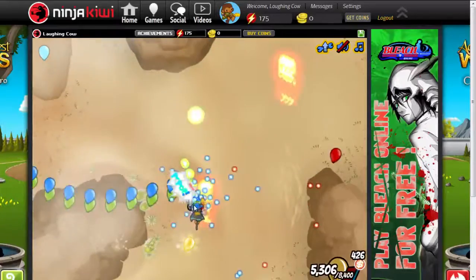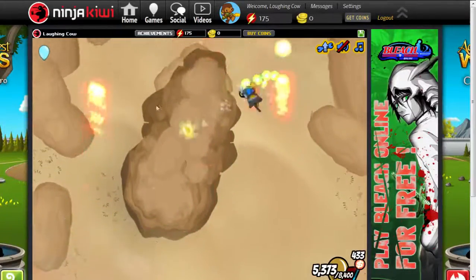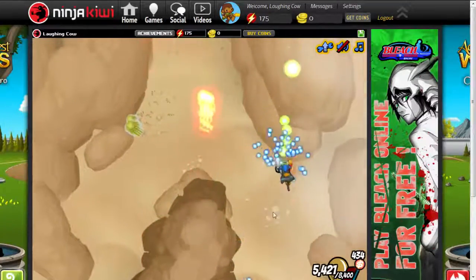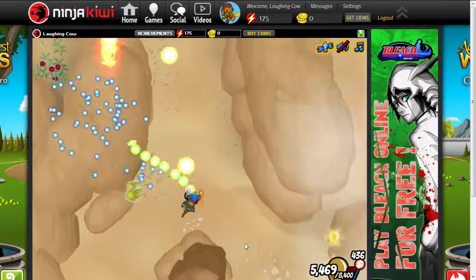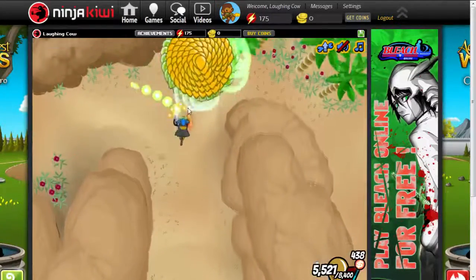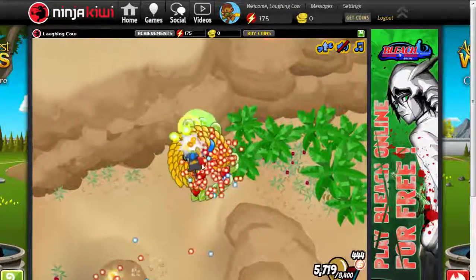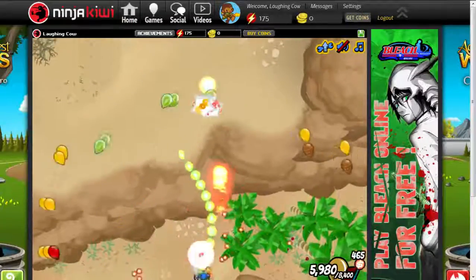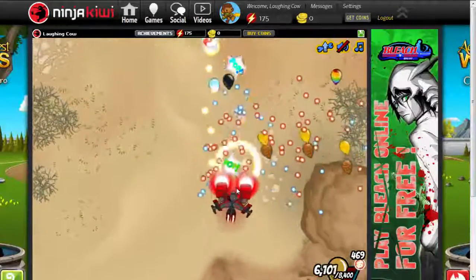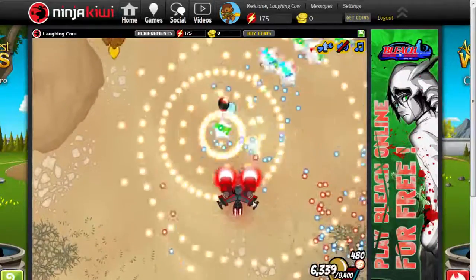Also, there's kind of like a golden bloon in Bloons TD5. I don't really know what it does. I tried to pop it once — it didn't really work because I couldn't really do it. But I think you just get some rewards from it, which is pretty okay. Not the best though. So we have some electric bloons, or whatever you like to call them — I have no idea what they are. Oh, I got a super upgrade! It's pretty good. It's like a terror — it's red in the guns.